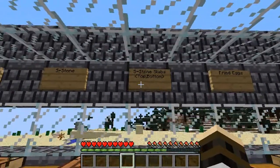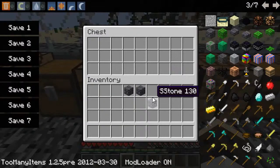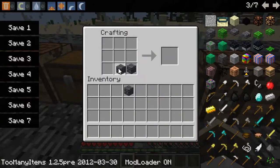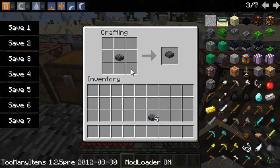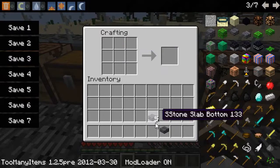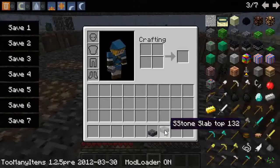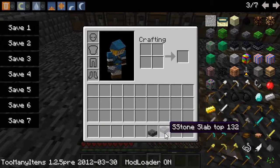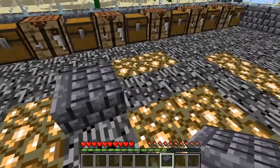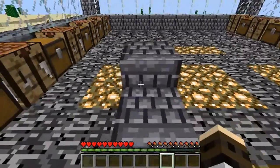Next up is the S-Stone slabs — the top and bottom. They craft like regular slabs: place them like this and it'll give you six S-Stone slabs. This is the bottom. If you place one anywhere in the crafting area in your inventory, you'll get the slab top. The difference between the two is this one basically rises up one block higher, as you can see. You can use this for building and making stairs.